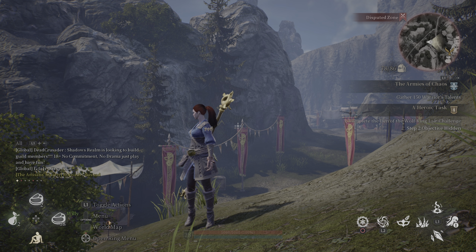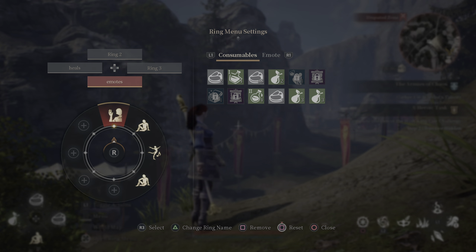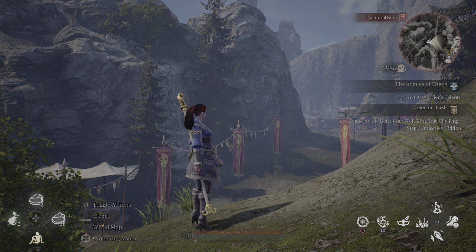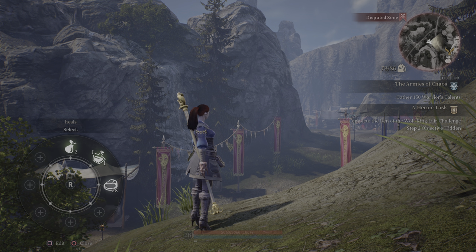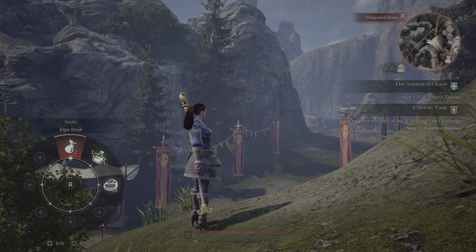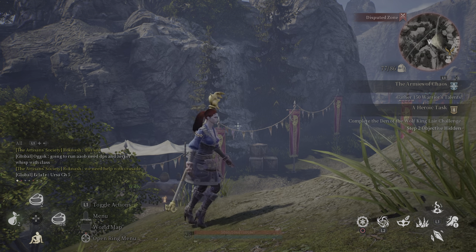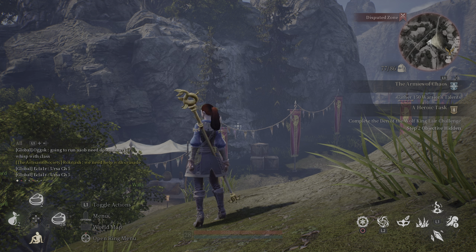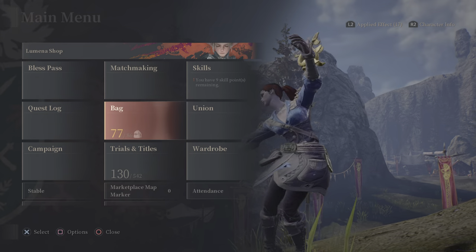You have four different rings. The layout is: Ring 2 on top, Heals on the left, Ring 3 on the right, Emotes on the bottom — which mirrors the D-pad directions. To access Heals, hold down-left on the D-pad, then use the right thumb stick to select which item you want. Same for Emotes — hold down on the D-pad in the bottom direction and select.